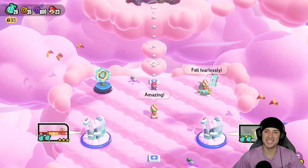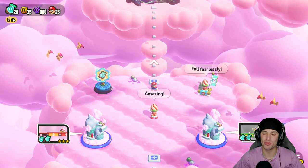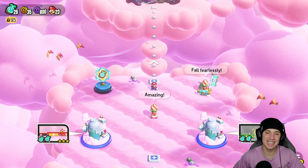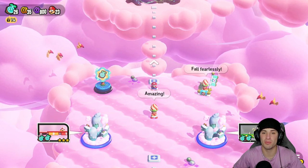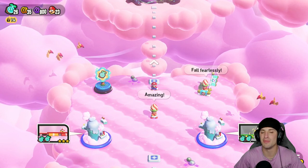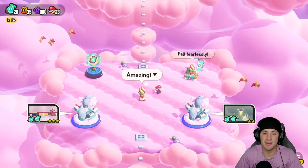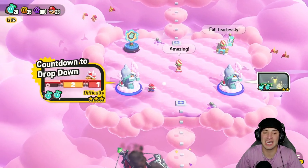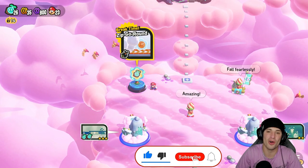What's going on YouTube, Jeans here bringing you guys Part 5 from my playthrough of Super Mario Bros. Wonder for the Nintendo Switch. In the last episode we completed most of the levels in World 2 Fluff Puff Peaks, and in today's video we're going to be completing the boss fight of World 2 and moving on to World 3. If you enjoy the content, leave a like and click that big red subscribe button.